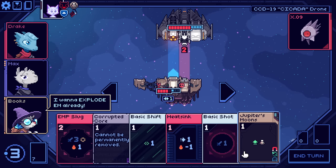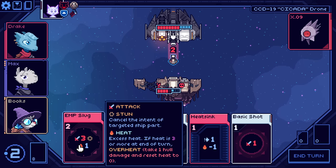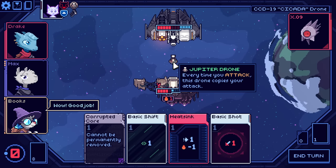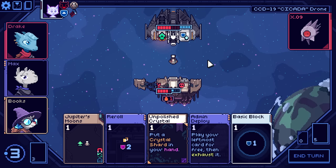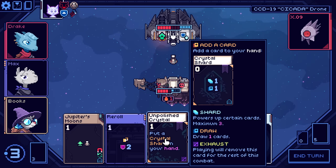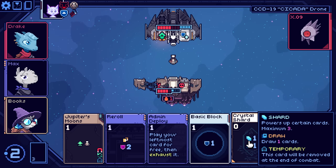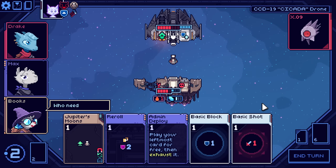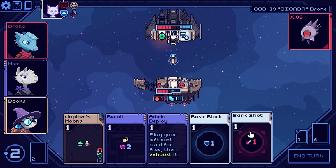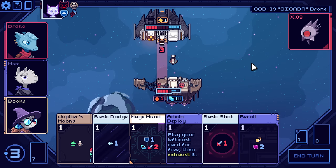So we have the Jupiter's Moons, which we got to play so that we can start to shoot. But EMP Slug is actually super good with this, because it stuns and protects the Jupiter drone. Very handy for setup. We're also playing with Books. We have this sort of... we don't have clean movement. This Crystal Shard is basically a big component of the character — it's sort of an extra resource. You can have a max of three, and it's used to play or play upgraded versions of some other cards.